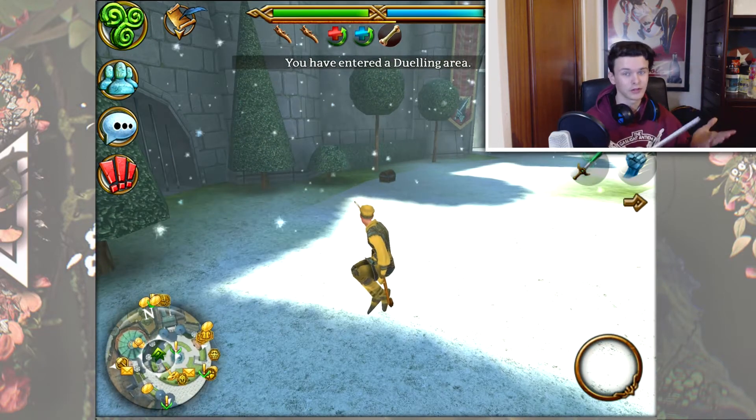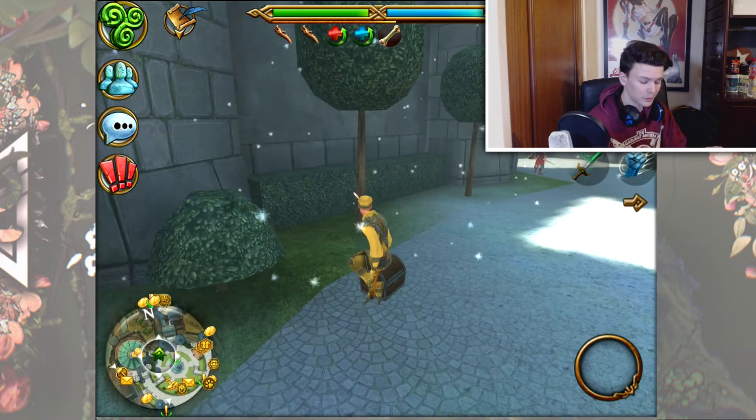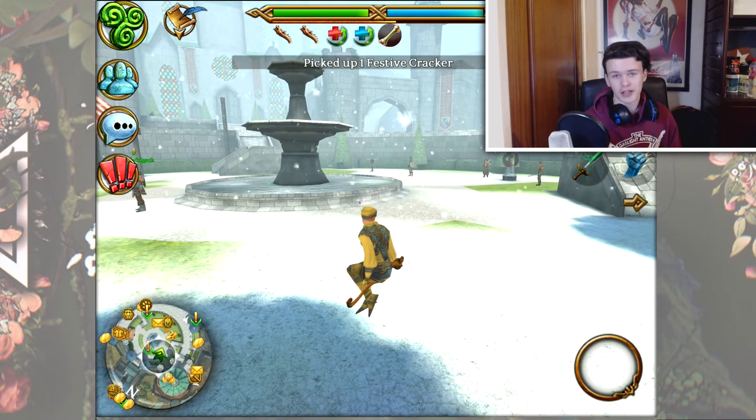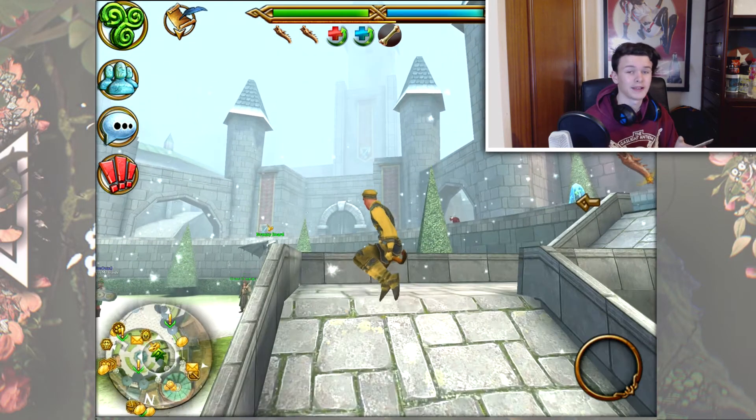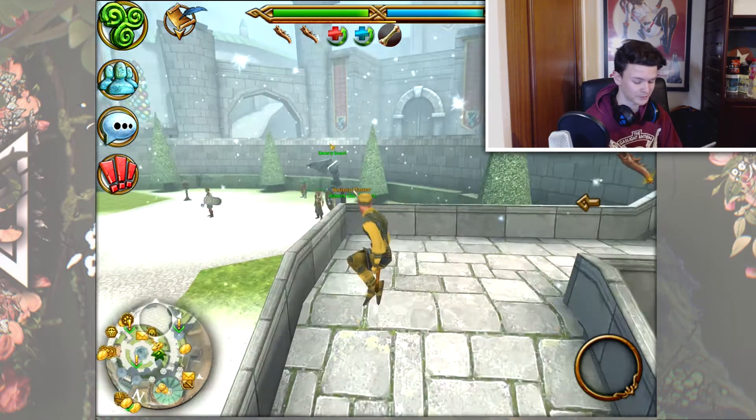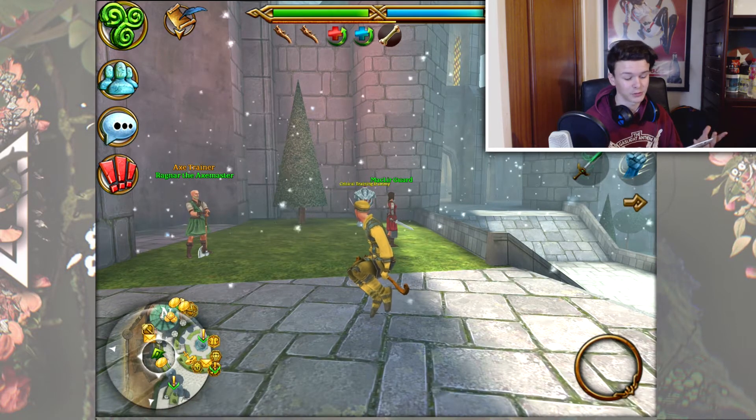I think it's just because my iPad's getting old and it's becoming quite slow. So today we are going to be doing a little bit of a chest opening and a little bit of a giveaway at the end, depending on what we obviously get in the chest. We've managed to bag ourselves 10 Snowstorm chests. The first thing I've done is logged on and got some chests.